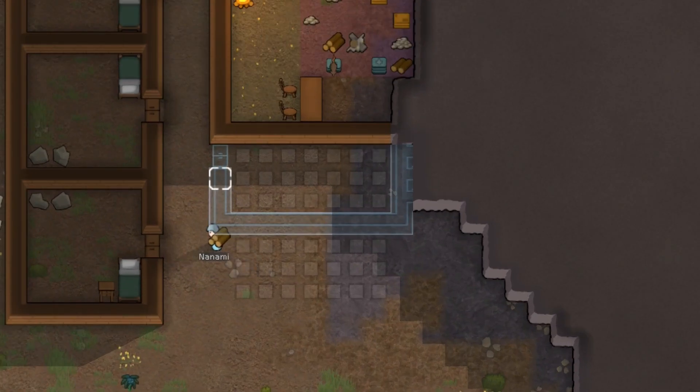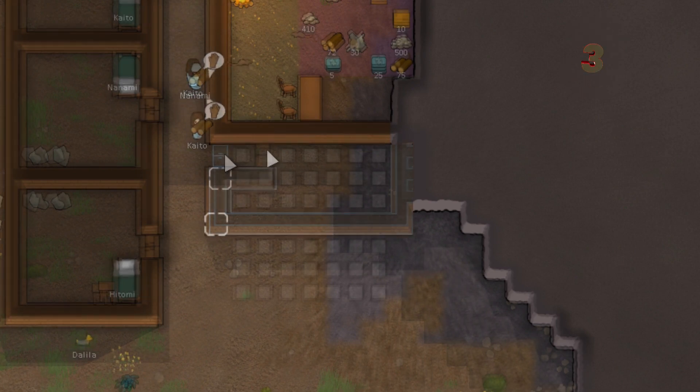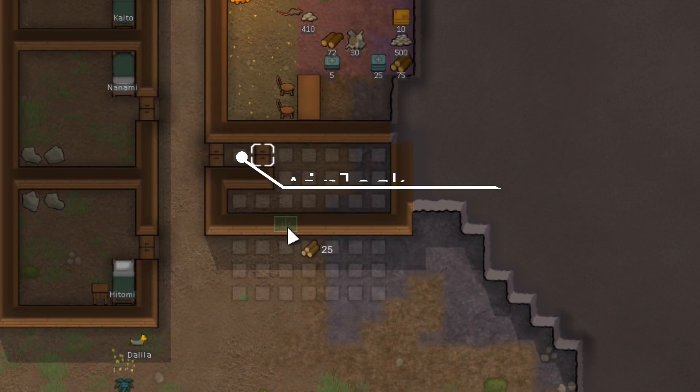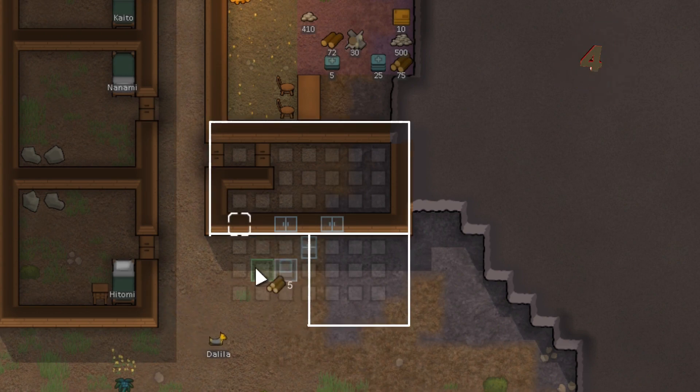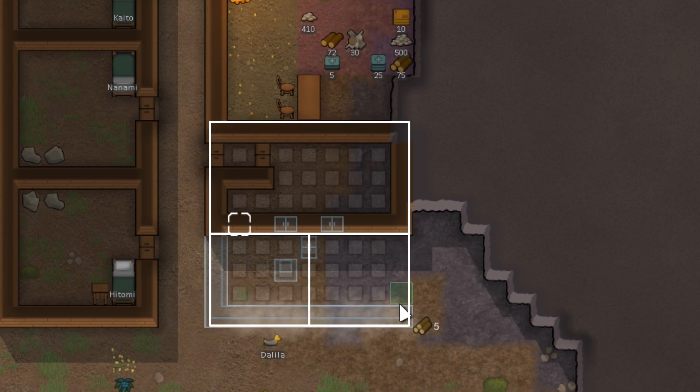And what do we do in vanilla? Make room-size freezers. And let's not forget about the airlock for the sweet stability and temperature. So we are going to plan out our freezer, our butcher room, and our cooking room — or kitchen.